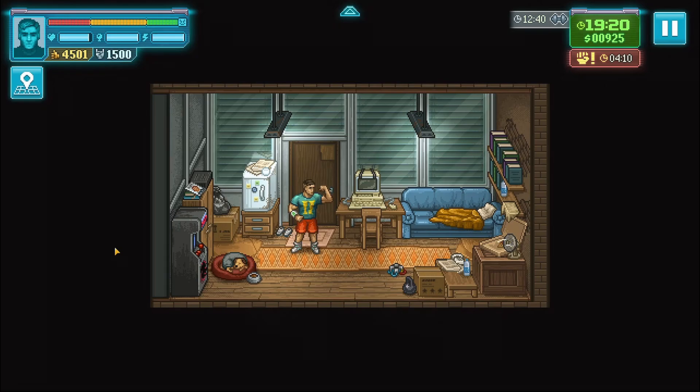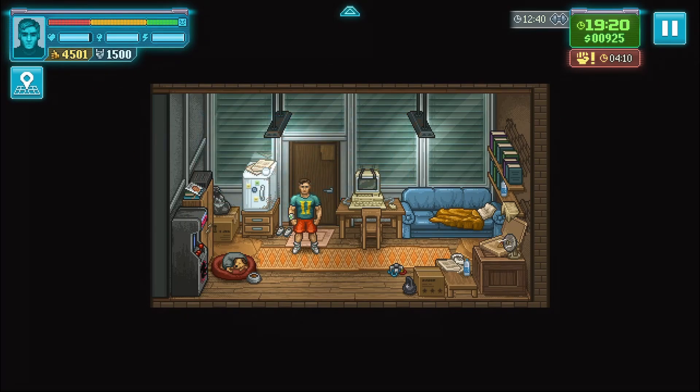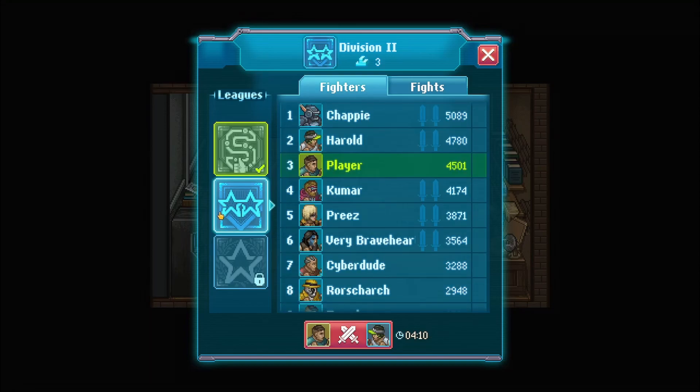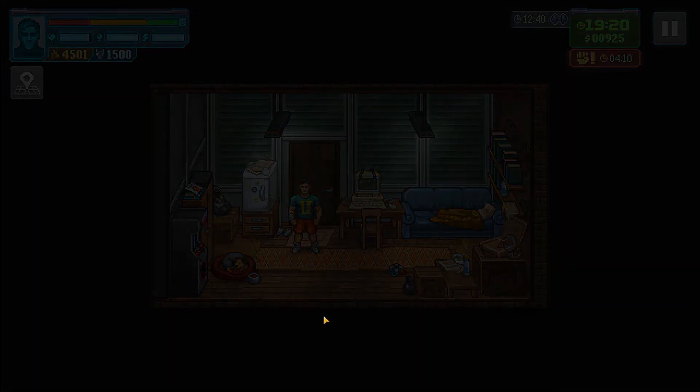Hey, how's it going everybody, it's me Scudog, thank you very much for joining us. We're back playing some more Punch Club 2: Fast Forward. In all honesty this game is dragging on a little bit, but we are almost at the top of League Two, then we get into League One. Hopefully we can take on Harold and get a win here. Let's go to the fight.